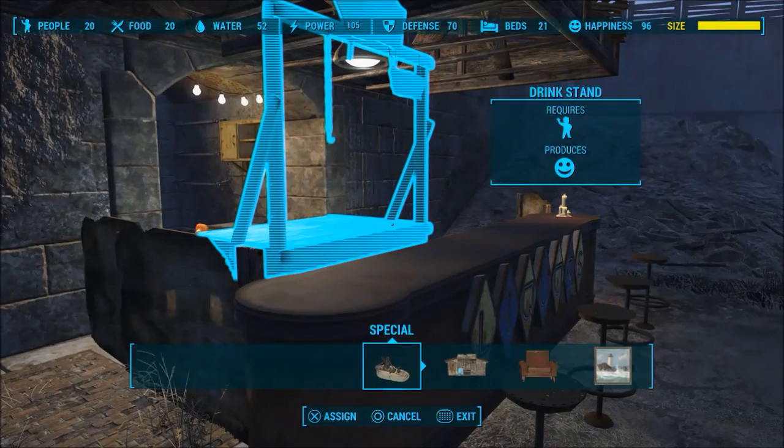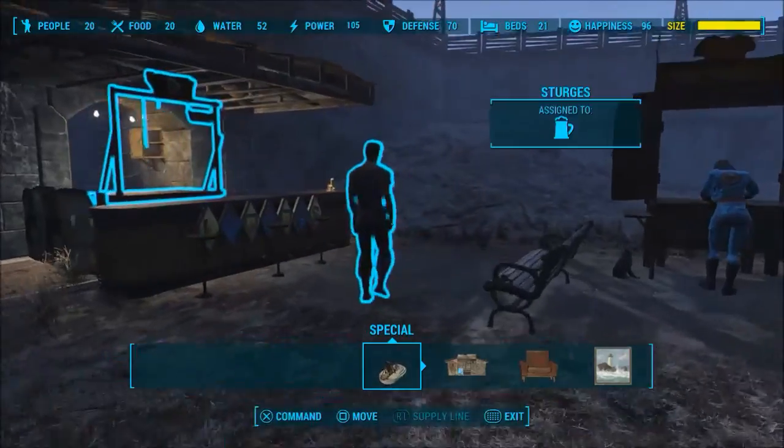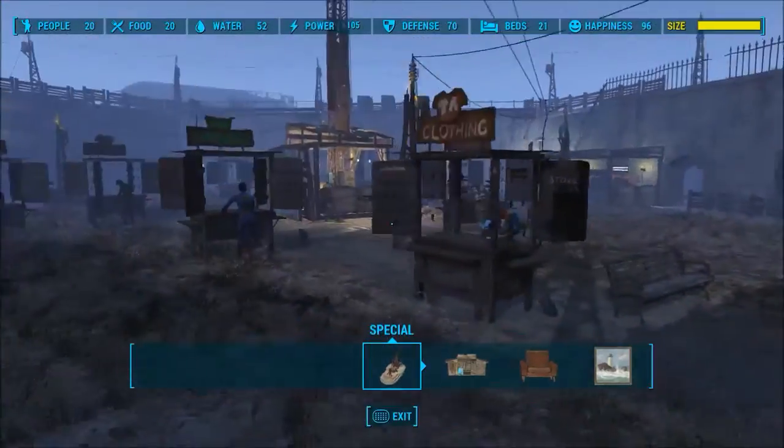And there you go — I've assigned him to a station. Obviously he's already assigned, I just wanted to redo it. If I now went away from the settlement and came back he would still be there, not like Valentine.